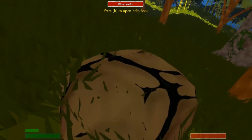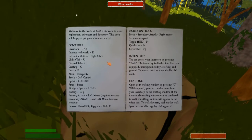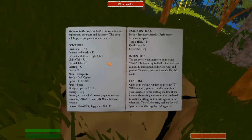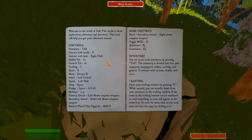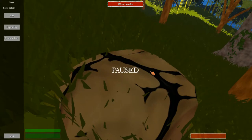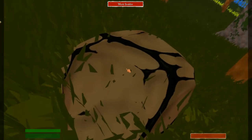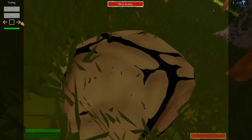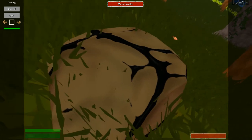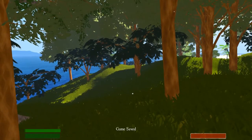Press H — okay, so what have I got? Utilities is U, interact is E, right-click. General tab, crafting tab — boats! There's boats! Crafting, craft loot. I don't think I know how to craft anything. Quick save at five — yay, I saved it.